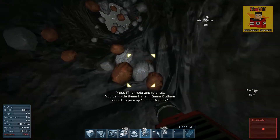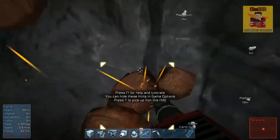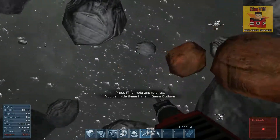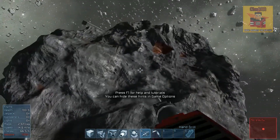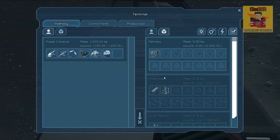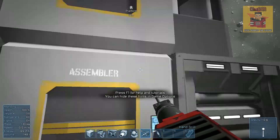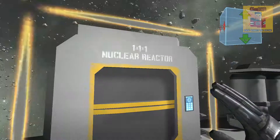Our volume is getting pretty high so we're just going to pick up the last bits of silicon and fly out. It's quite cool seeing these rocks floating off into space. We're going to turn off the jetpack and head back to the refinery. We've got some refined uranium — we'll take priority in refining iron, then silicon, then nickel behind, and uranium last.